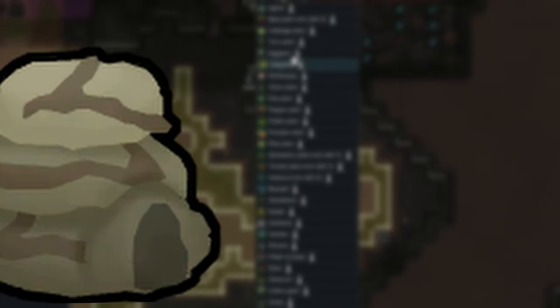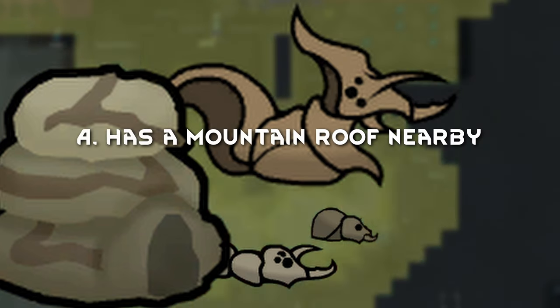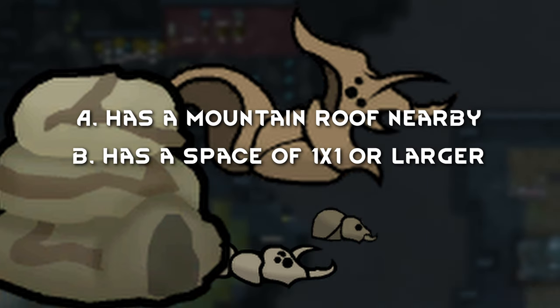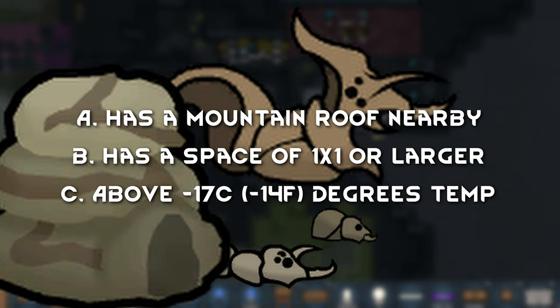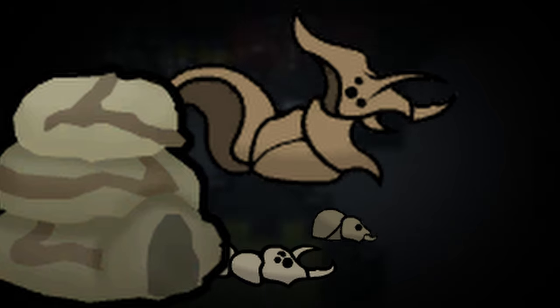These insect spawning events will cause nests to spawn in any part of your base that: A) has an overhead mountain roof within 30 tiles of a colony structure; B) is larger than an area of one by one; C) temperatures are above negative 17 degrees Celsius — 14 degrees Fahrenheit. Also, if the infestation is generated from a quest, they can ignore these rules and spawn in your base.